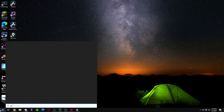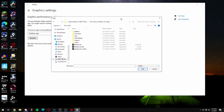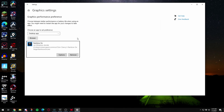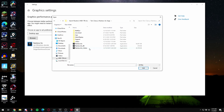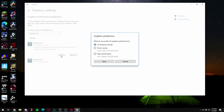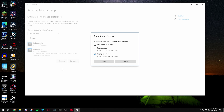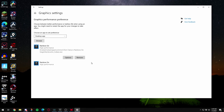Next, in Windows graphics settings, browse and find Rainbow Six Siege — just search 'rain' and it'll show up. Add it, also add the Vulkan executable. Then go to Options and set it to High Performance, then Save. These are minor optimizations, but we're maximizing our frames to their fullest potential. Once that's done, we've covered everything needed in the Windows settings.